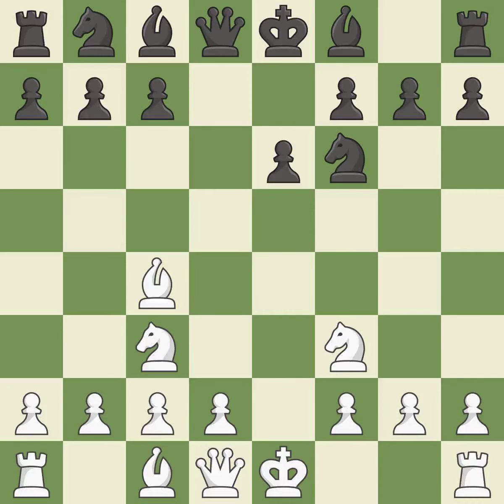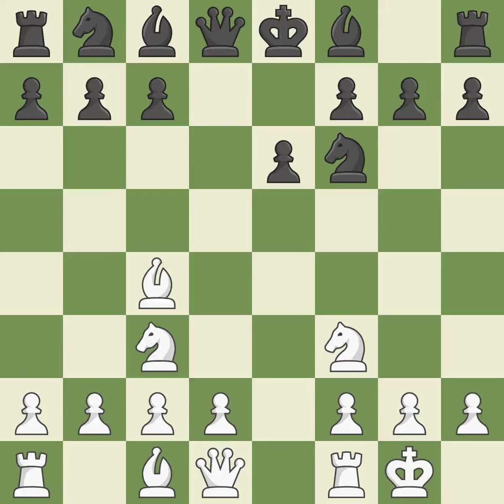The bishop will be better off as a result of this move. Castling gets the king to a safer square, out of the center of the board, while also developing a rook. Castling kingside tends to be safer because the king is further from the center. This next move is not the best — it is an inaccuracy.